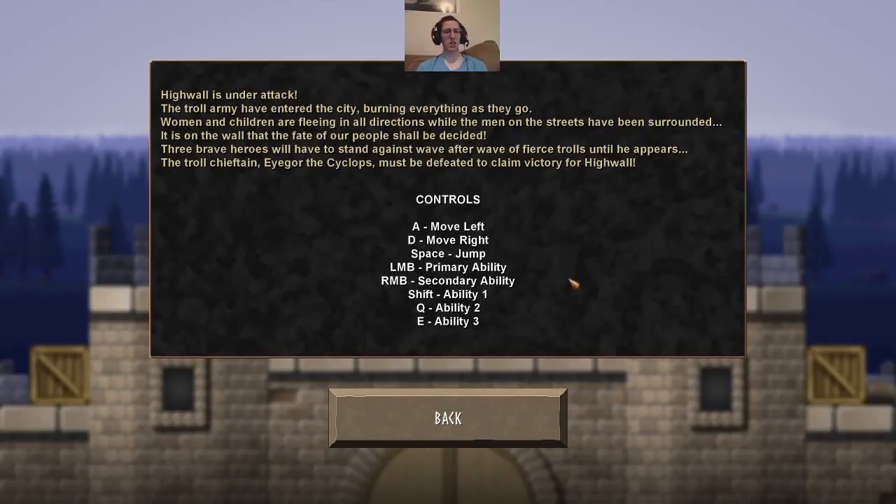It's a platformer style. What does it say? Highwall is under attack. The troll army have entered the city, burning everything as they go. Women and children are fleeing in all directions while the men on the streets have been surrounded. It is on the wall that the fate of our people shall be decided. Three brave heroes will have to stand against wave after wave of fierce trolls until the troll chieftain — Eagor the Cyclops — must be defeated to claim victory for Highwall.